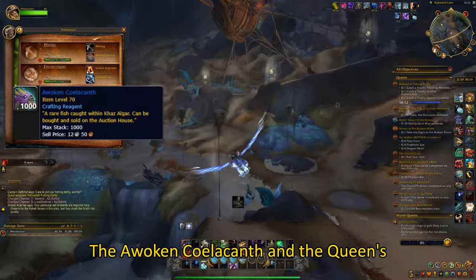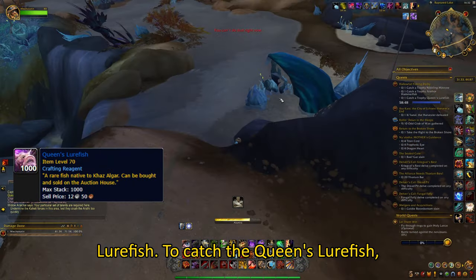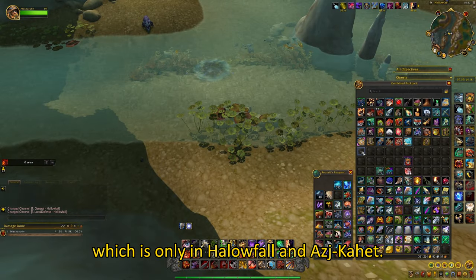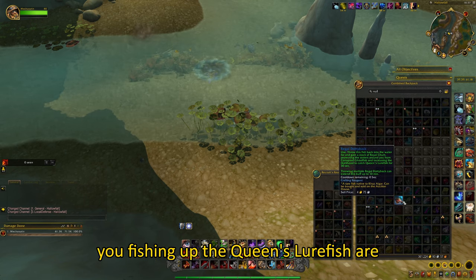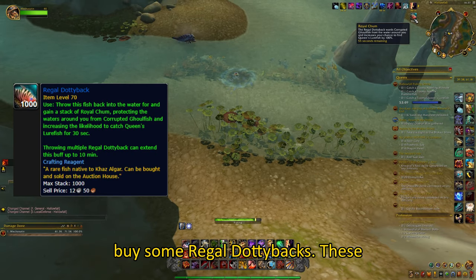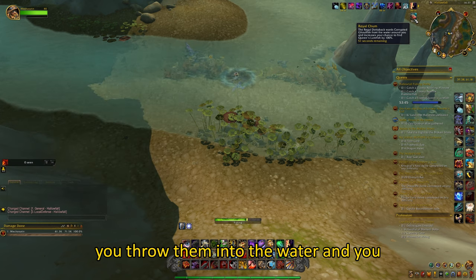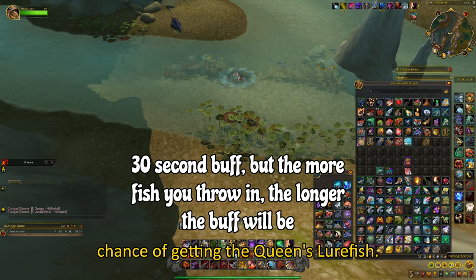The Awoken Seelacanth and the Queen's Lurfish. To catch the Queen's Lurfish, you first have to find the Royal Ripple, which is only in Hallowfall and Ashka Head. You can start fishing, but the chances of fishing up the Queen's Lurfish are slim. To increase the chances, you can buy some real dodgy bags. These have an effect where once you use them, you throw them into the water and you will get a buff which will increase your chance of getting the Queen's Lurfish.